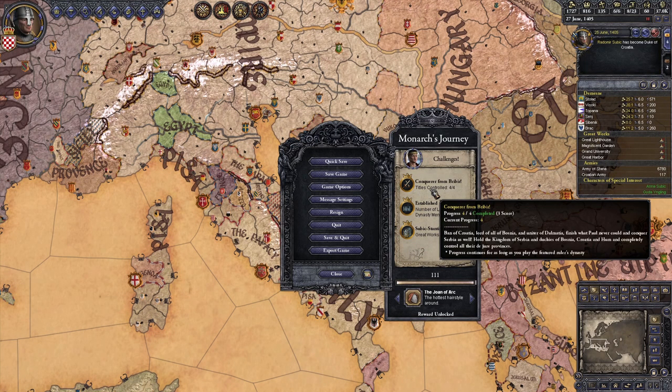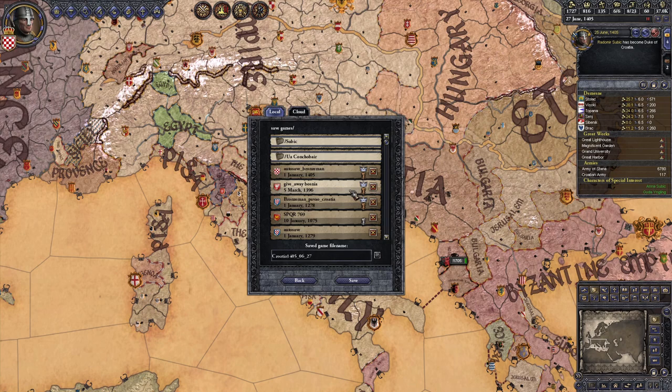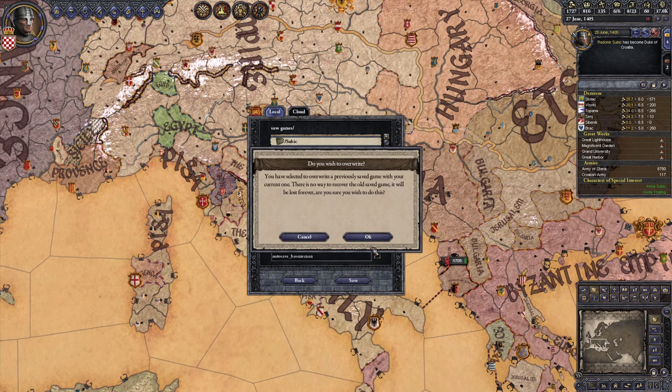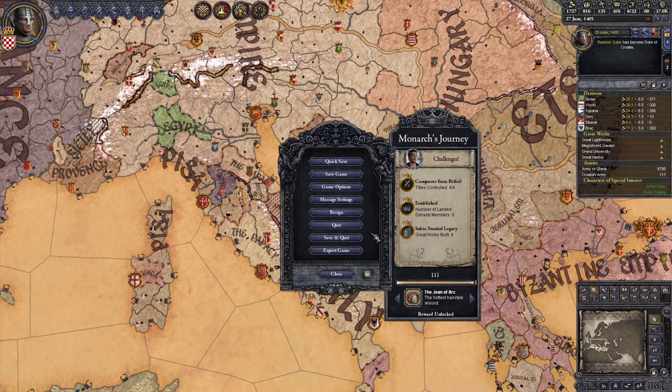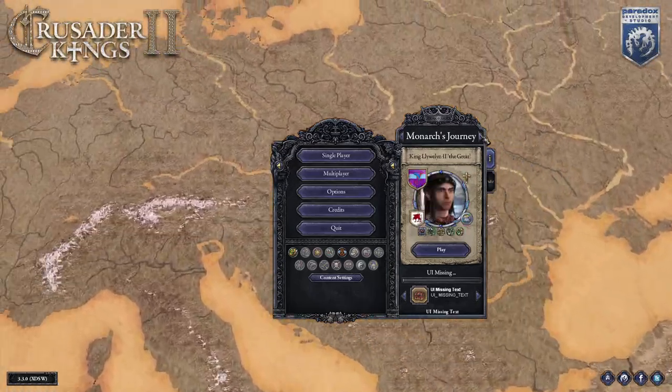Leave a like if this guide helped, comment any differing strategies you found, and subscribe for more. Since the Monarch's Journey has started, I've completed all the challenges at gold rank, and completing Duke Paul's campaign was what allowed me to get the final reward unlocked. This leads me to believe that this might be the final challenge released for the game. If that turns out to be true and we don't get a new set of challenges in two weeks, I'm going to go back and start making guides for the earlier challenges. But until then, thanks for watching, and I'll see you next time.